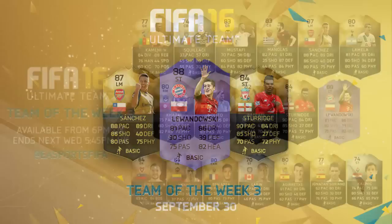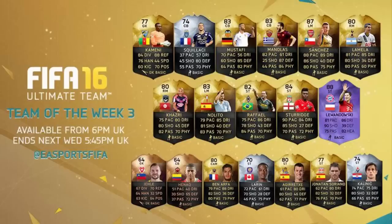Here it is — Team of the Week number three of FIFA 16 Ultimate Team. The first thing you'll notice is there's a hero card in there, and that is hero Lewandowski. You might be wondering why he's a hero card — honestly I don't know, I really thought he was going to be a record breaker card. Anyway, we'll talk more about that Lewandowski card in a moment. Let's have a look at some of the other players first.